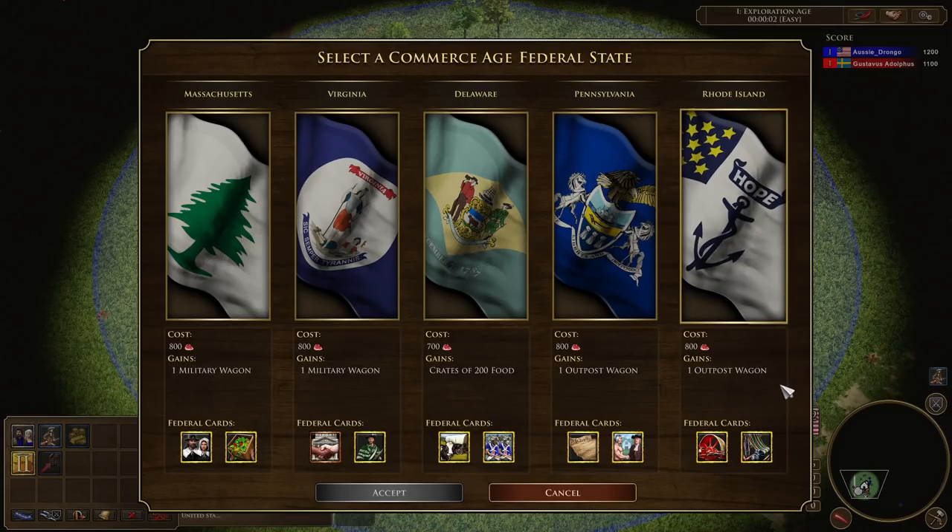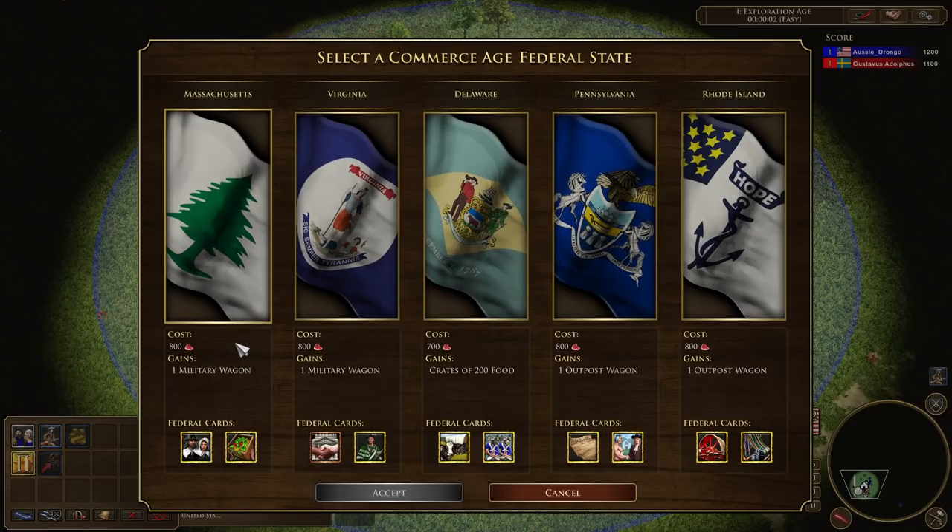Rhode Island also gives you an outpost wagon. If you're playing treaty, you might be thinking more about Massachusetts. Famous treaty cards include thoroughbreds for the French and fur trade. For the United States, they get the Boston Tea Party, which deposits 350 coin and exchanges all your current food for 25% more coin. In treaty, you'd put most of your villages on food, then send Boston Tea Party around 37 minutes, netting potentially 150,000 coin. Massachusetts also has Plymouth Settlers, which ships 300 food, a native scout, and spawns three pilgrims per existing town center.